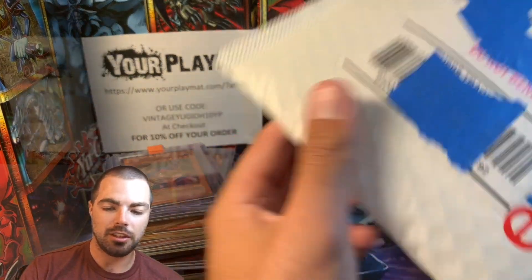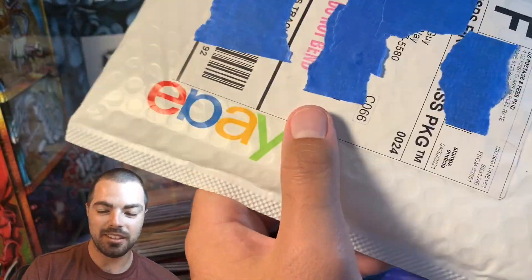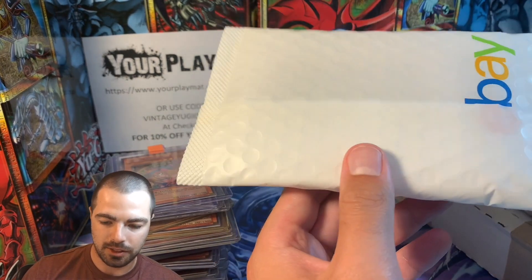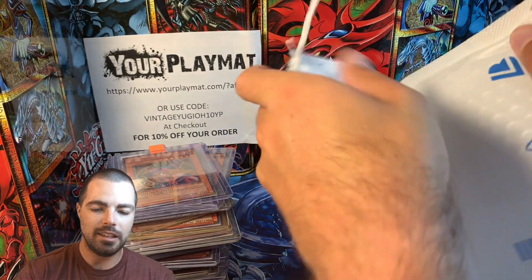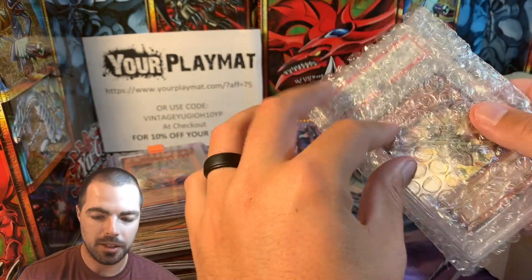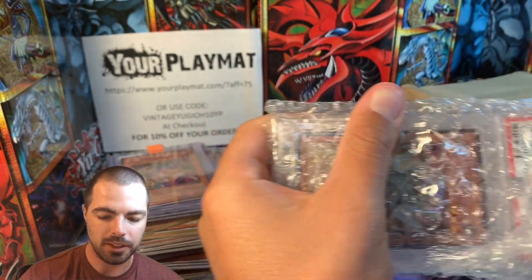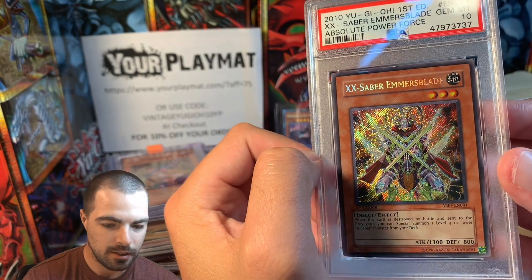We'll cut that brief pack intermission and we'll continue trucking along through what has seemed to be hours for this mail day. So this one — this item is for myself. I did a top 10 video of cards I want, and a guy said, 'Oh, you used one of my pictures actually for your countdown.' And he said, 'I'm willing to sell the card.' I'll hold off for now — it wasn't horribly priced or anything. And then he was going on vacation and said, 'Oh, I'll sell it to you for this.' So we made a deal, and now I am the proud owner of this card. If you guys are familiar with the top 10 video, then you are familiar with what this card is already — we have an XX-Saber Emmersblade PSA 10.